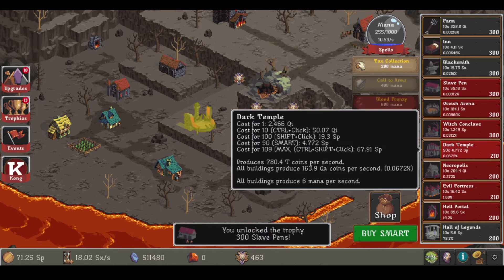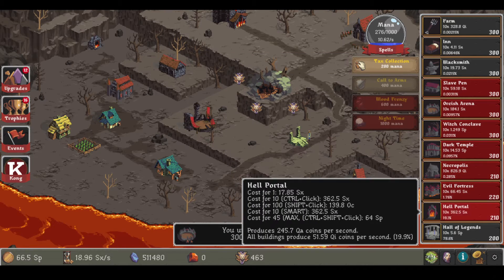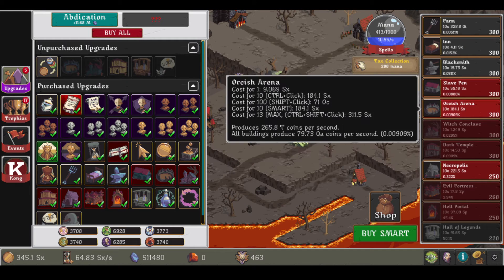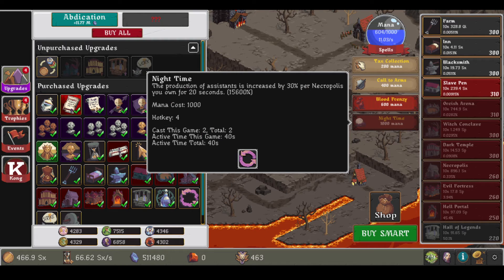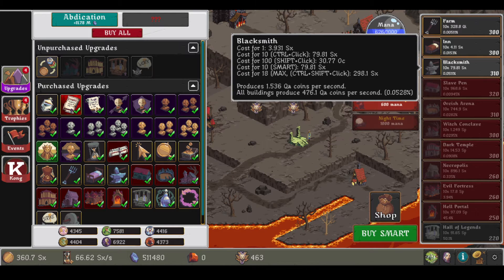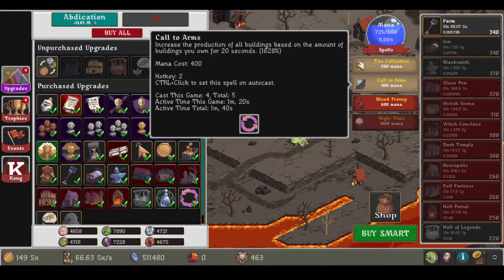Upgrade, upgrade, upgrade, upgrade, upgrade. I just want to gather some trophies. Every trophy gives us some bonus eventually. So yeah, I think we can abdicate now. Maybe do one more spell before we do it.